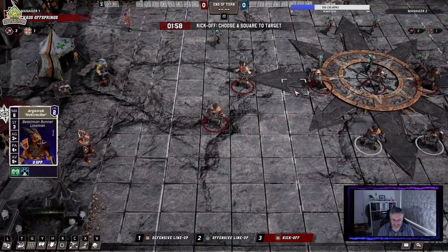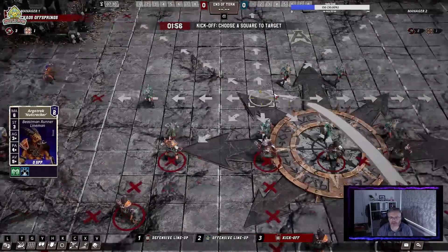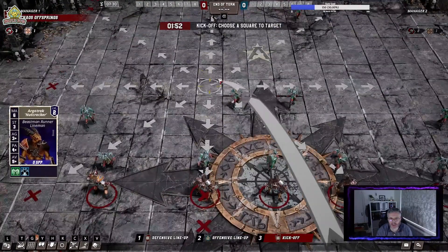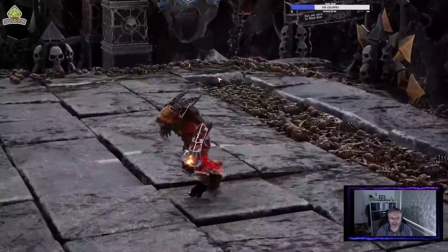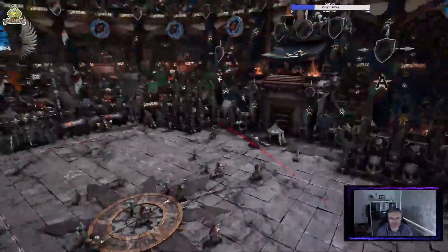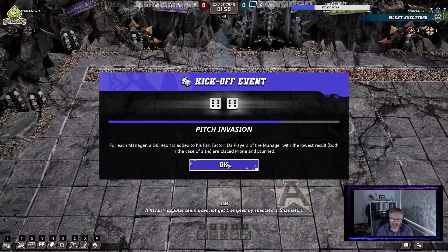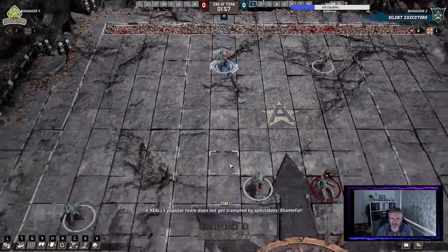So, here we are in a normal game. I've just set it up as a hot seat game so I can play it through. I'll just do a quick kick off to get that out of the way. A bit of chaos here - love the blood trail. And a pitch invasion, and that's bad for somebody.